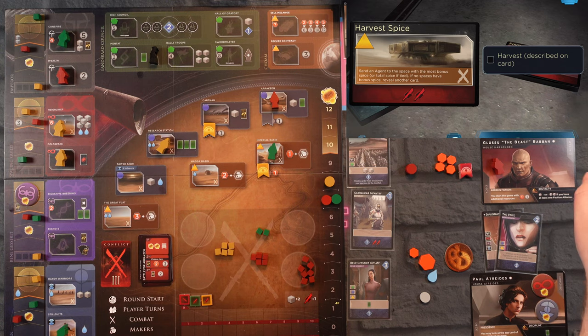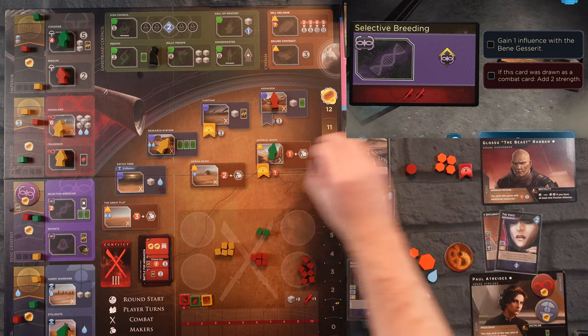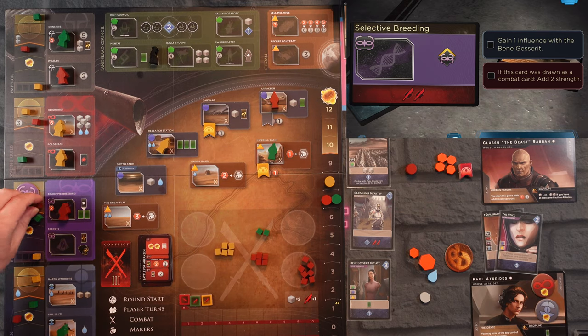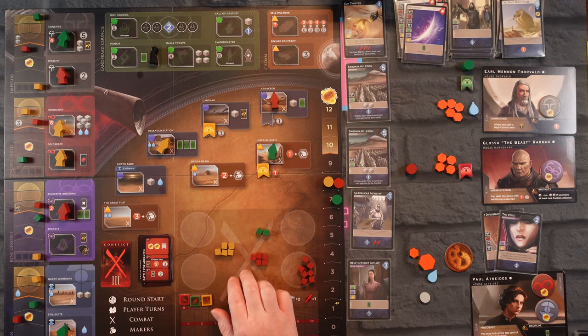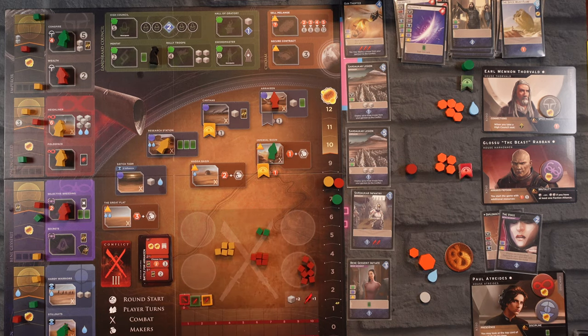Let's see what the Beast is going to do — Selective Breeding. He's going to this spot and moves up the Bene Gesserit track — he is tied with me. So a lot is riding on this combat. It doesn't always come down to this area but in this game it really is, which is interesting. We have no more agents so we are going to reveal.